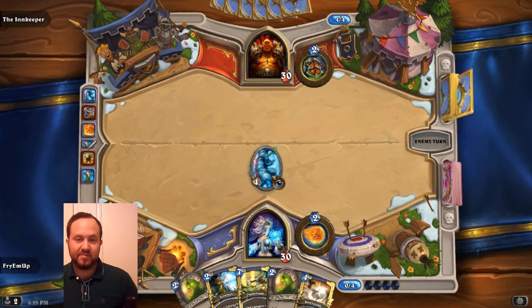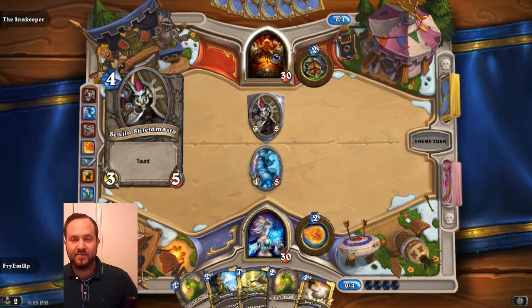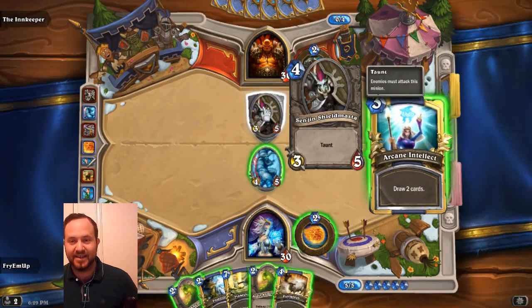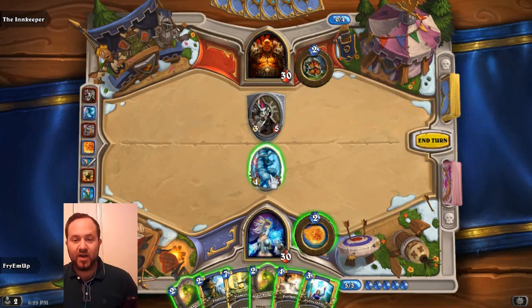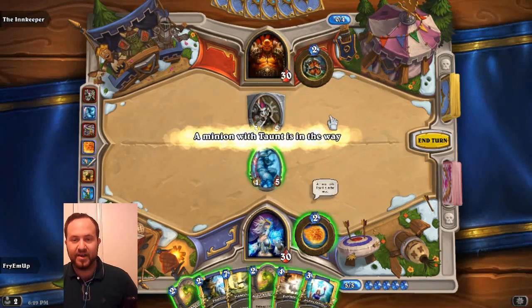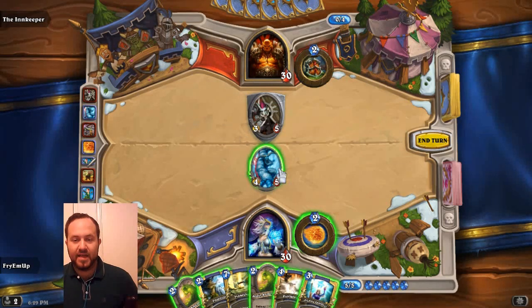Again, there's no lane — so you pick if you're attacking a minion or attacking the face. Now, this is a great example. The Senjin Shieldmaster — 4 cost, 3 attack, 5 health — has Taunt. Taunt means right now I actually don't have the option of going face. If I try to attack my opponent's face, it says a minion with Taunt is in the way. Whenever you have a minion with Taunt, it has a little shield around it. These ones have to die before you're able to attack any other minions without Taunt or your opponent's face.